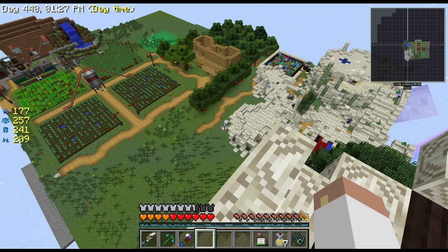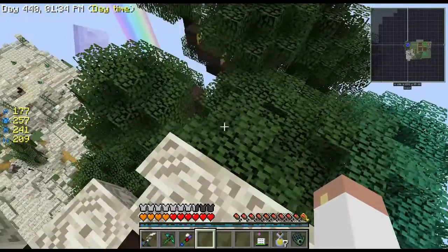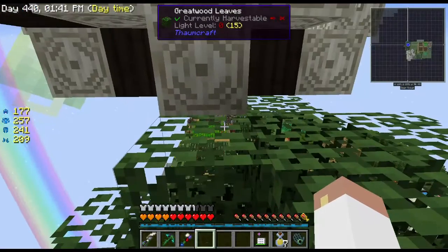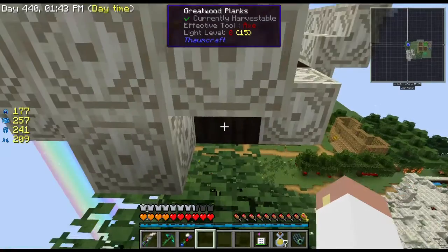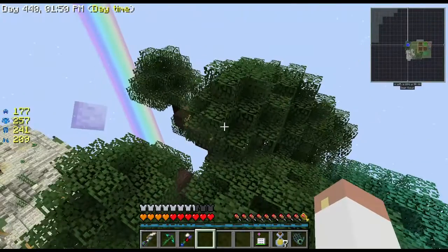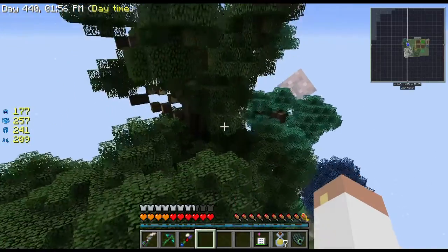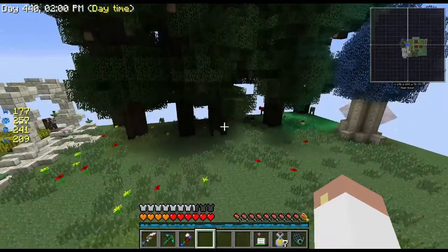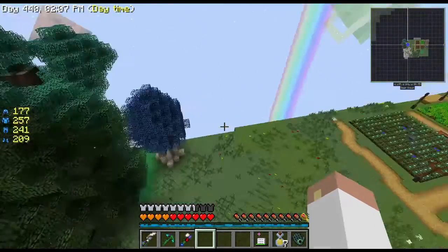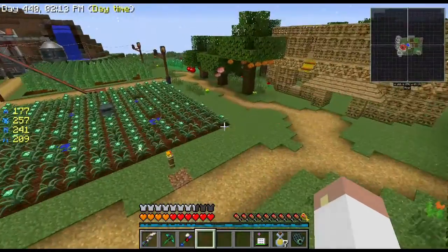Mr. Saint had done a cool build with carpenter's blocks chained to the ground, which gave me the idea. Thaumcraft is a very interesting magical mod. I placed the angel block, started a small platform, planted some trees for wood, and one of those trees grew huge — like 30 to 40 blocks tall.